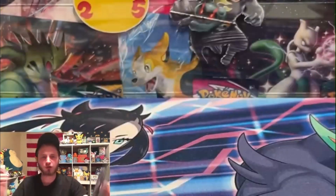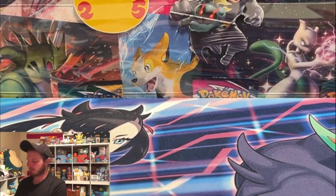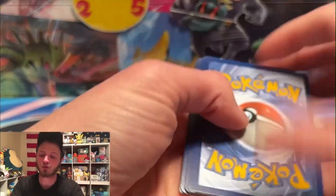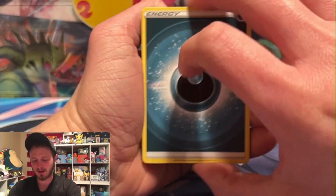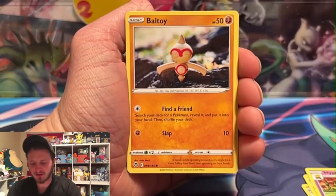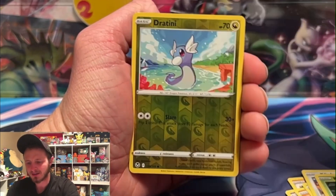Missing Meditite, Gift Energy, and Spirit Tune - nothing crazy. Silver Tempest though - you've got the alt art Lugia, still looking for that. It's still a $175 card even though the price has dropped a little bit. It's pretty expensive compared to Scarlet and Violet where the most expensive cards are like $70. For the trainer gallery reverse holo slot, the only thing I'm missing is a Blaziken V.